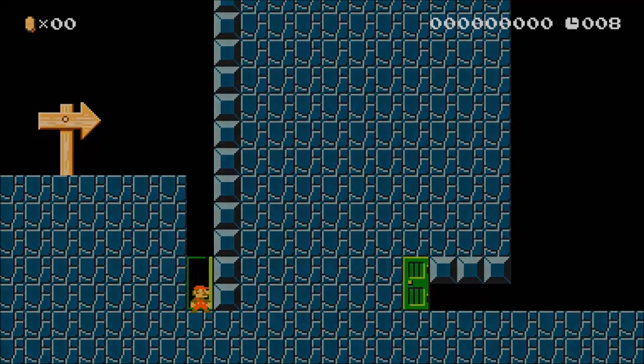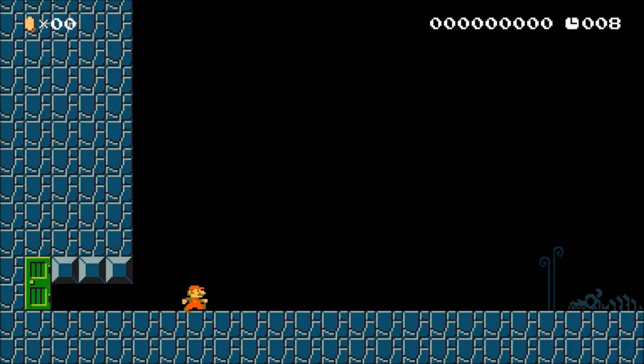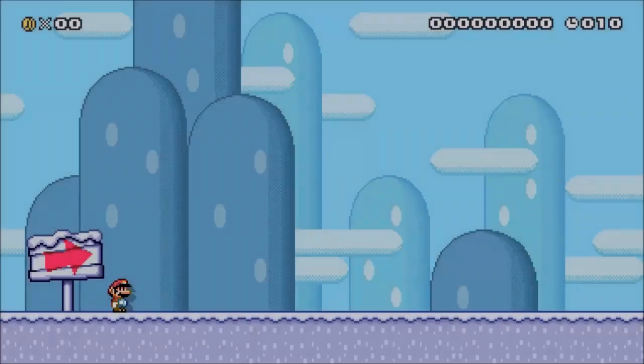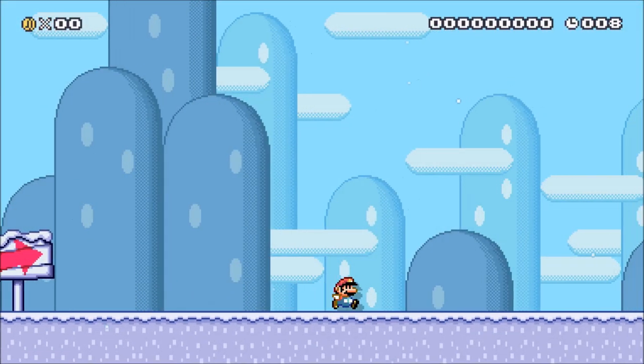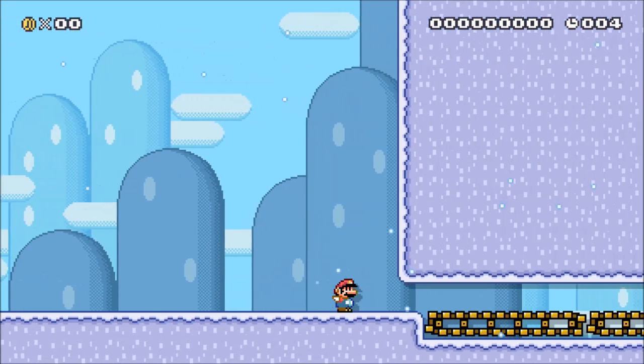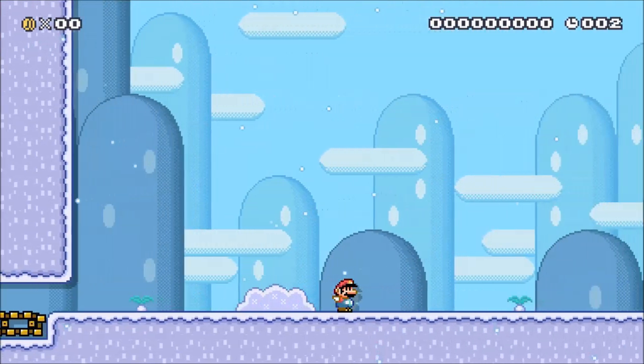This next trick is a little hard to explain, but when Mario starts moving in a one-block-tall space, performing two small jumps after you start moving can actually allow you to save a small amount of time. In the Super Mario World game style, this can also be done with a small spin jump at the start of the level. Actually saving time with this trick can be quite difficult, so you don't see it used too often.